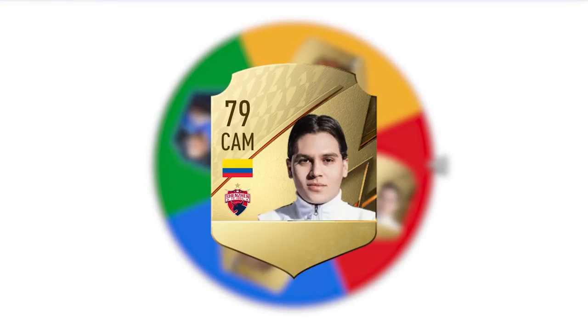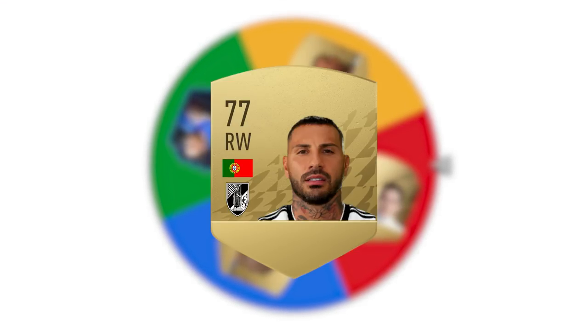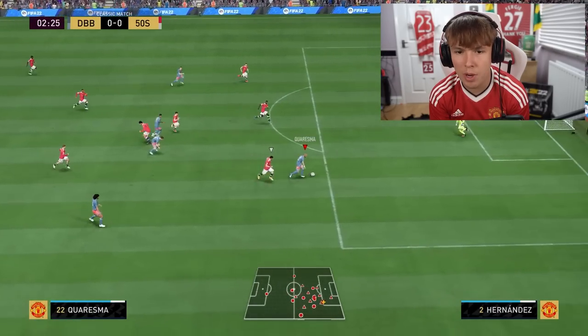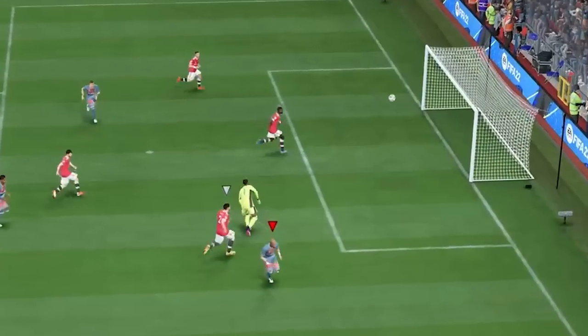Letter Q was probably the hardest to figure out players for — we only have one good card. That being Quagliarella, and then Quintero, Quinonez, and Quaresma. We've spun the wheel and it lands on Quaresma. If we don't score and have to discard it, it's not the end of the world. But Quaresma — first chance of the game, he dinks it — two minutes in, goal!